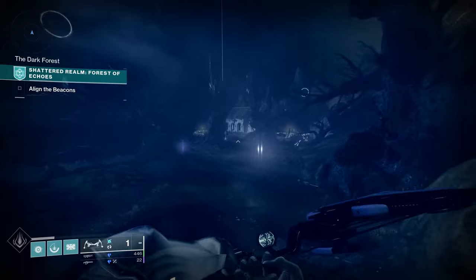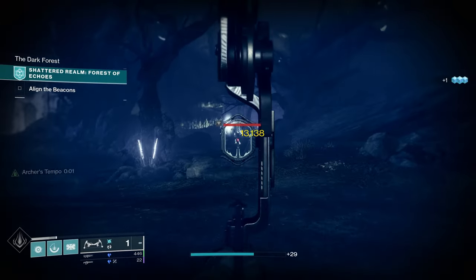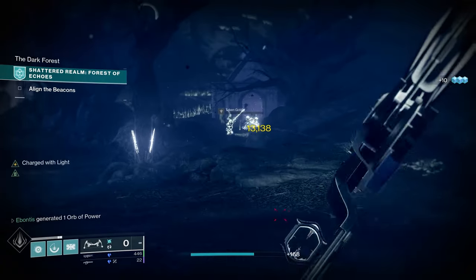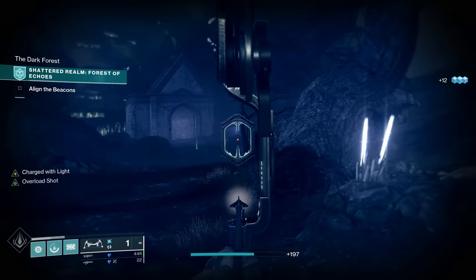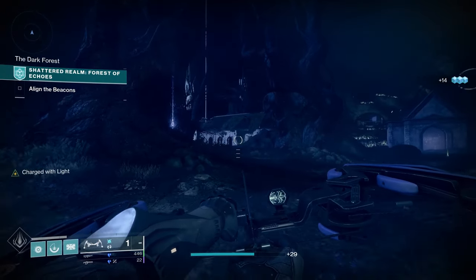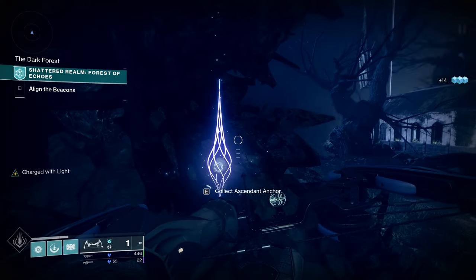The first anchor is going to be right here. Usually what I do once I get to about here is clear these adds out — it's not required but makes life a little easier explaining this stuff. The first anchor, as I said, is right here. If you're looking at the church and the big beam of light, anchor one is right here on the left.